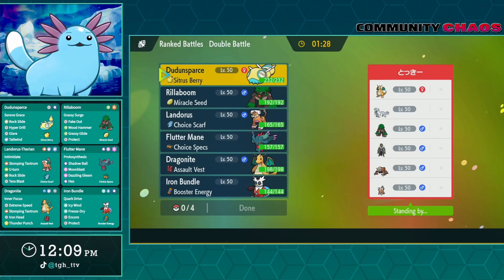Alright, here we go, game number one. We have Pow Knight — I know what the majority of this team does. I basically brought this team to San Antonio, except I had Frigibax instead of Landorus-Therian there. So I know exactly what this team is going to try to do.